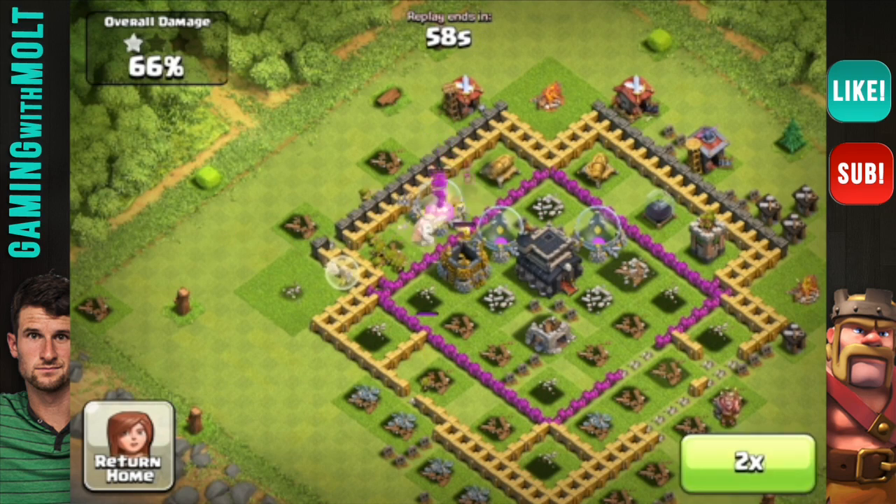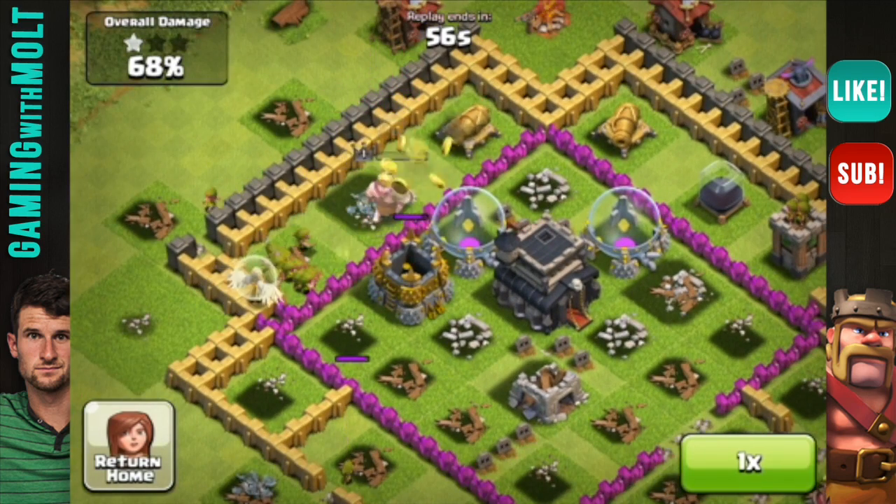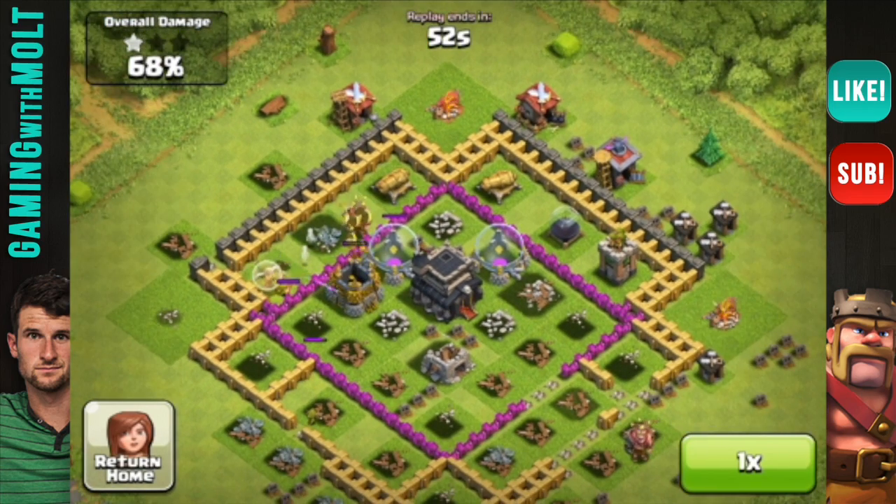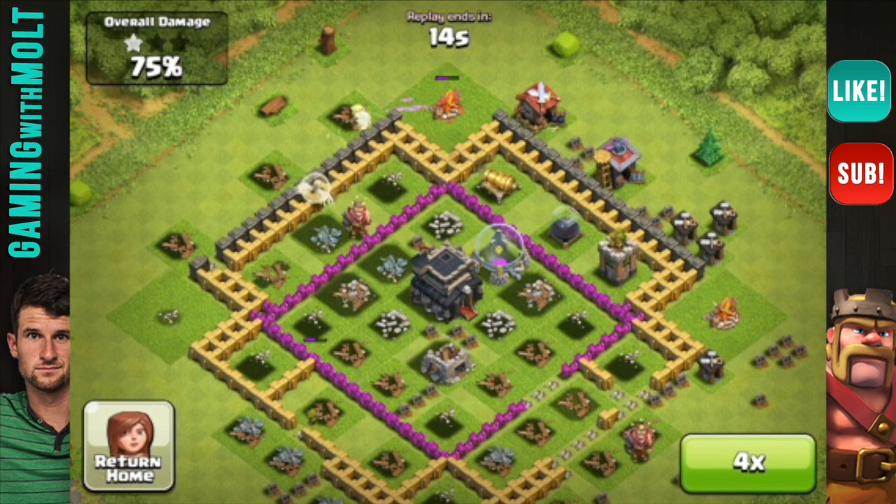I really wanted that elixir storage in particular because it had a whole bunch of elixir — I think it had $70,000 in it. So I got all that from there. And then there go my archers just doing work on that cannon and then this elixir storage. Let's fast forward through that — and it looks like that is going to be all. They work their way around and start taking out some random stuff.